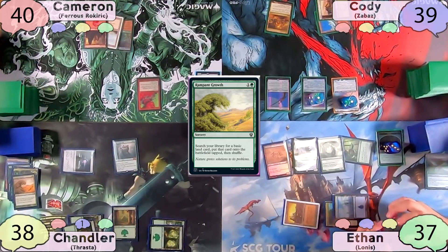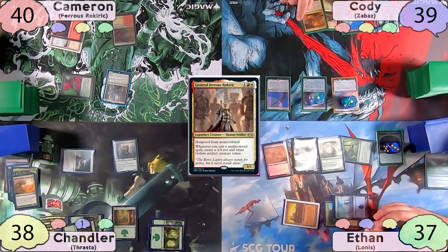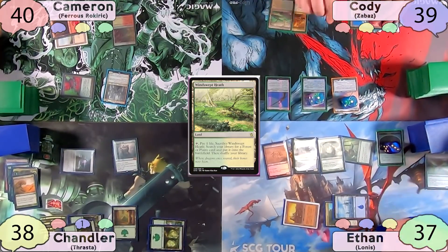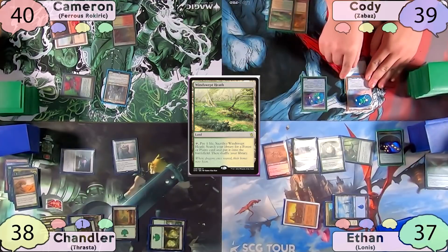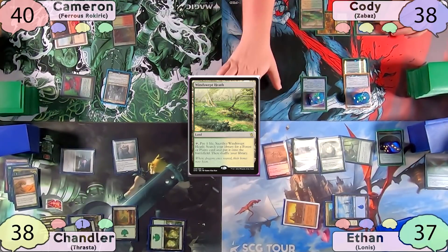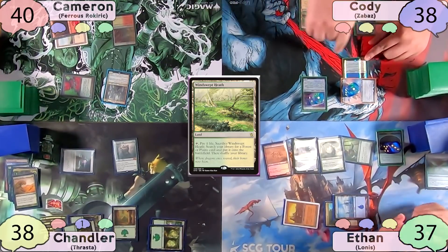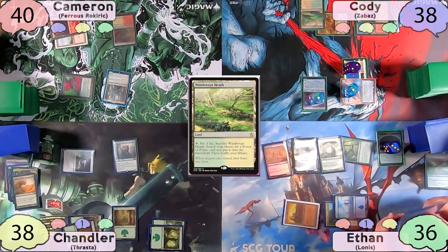Cameron plays a Mountain as his land for turn, then casts his commander, General Ferris, and passes. Cody plays a Windswept Heath as his land for turn, then equips his commander with the Jitte, and takes a damage to City of Brass to give his commander flying. He moves to combat and swings at Ethan. Ethan takes it, and Cody gets two counters on his Jitte.